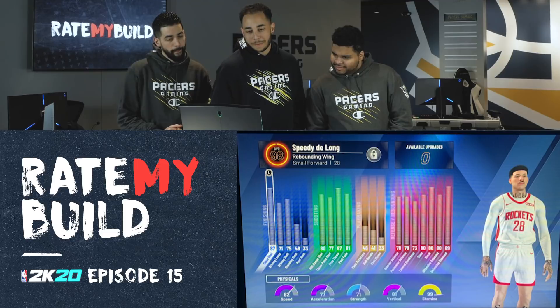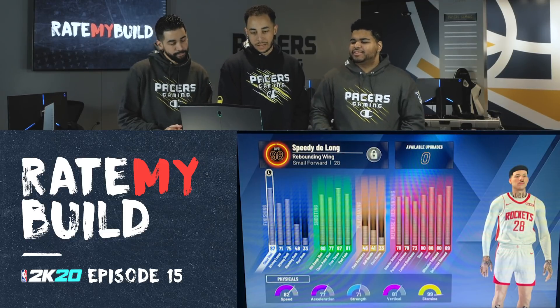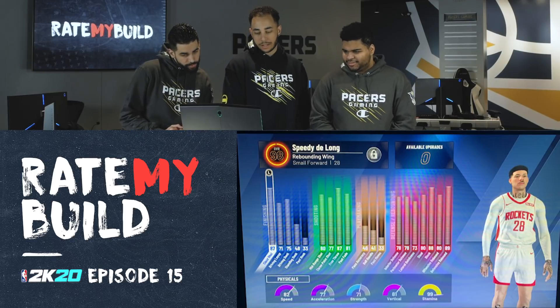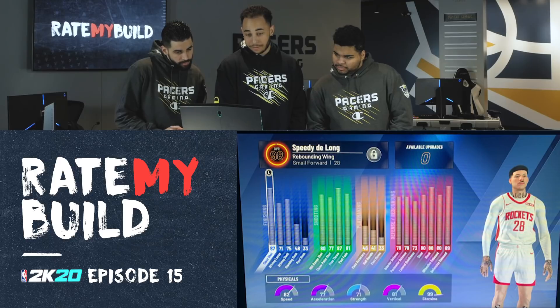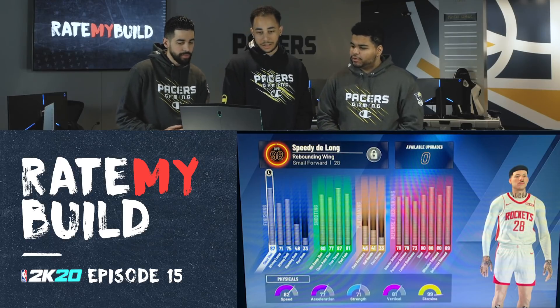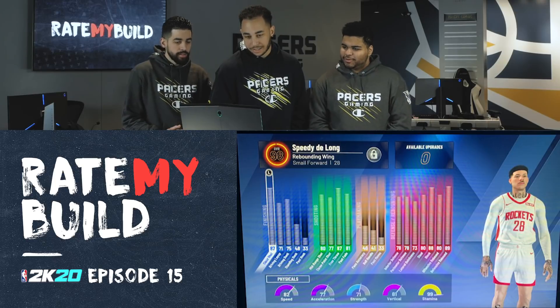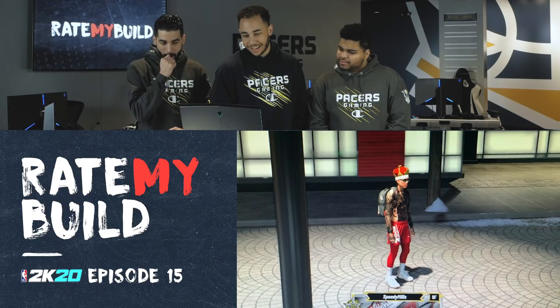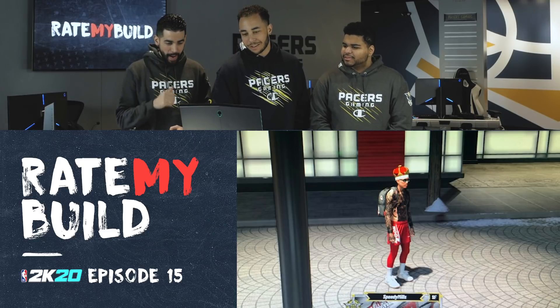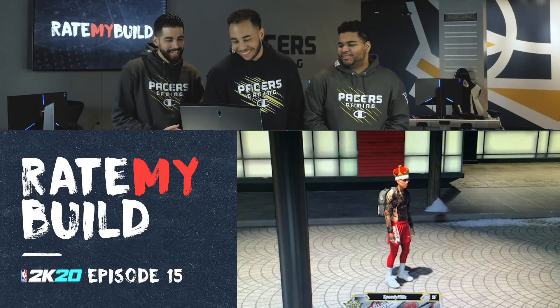Alright, so we got a rebounding wing — I like it, it's a really good build. 82 speed, 77 acceleration, high vertical at 81. Got a lot of defense. Finishing is pretty good too. I like this a lot. I like this at 98 — got speed. He got the backpack, shirt off, tattoos. I like it — he's been grinding, he's a legend. Good fit. Super shot.